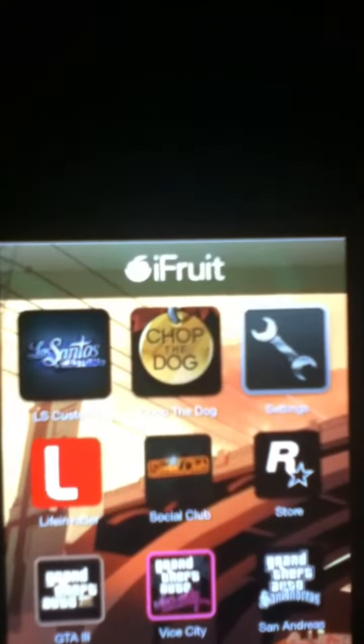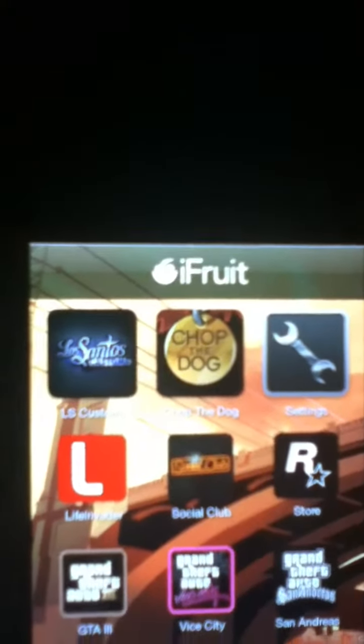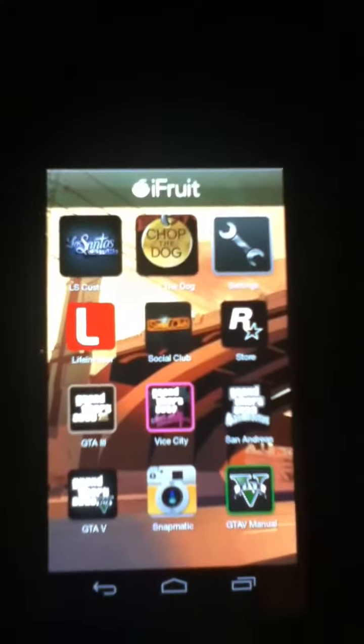You have Los Santos Customs where you can go in and customize your car, and then the next time you play your game you'll get a text message and can get the order instantly fixed. Chop the Dog is a Tamagotchi-like game where you can feed your dog and teach him tricks to keep him happy.